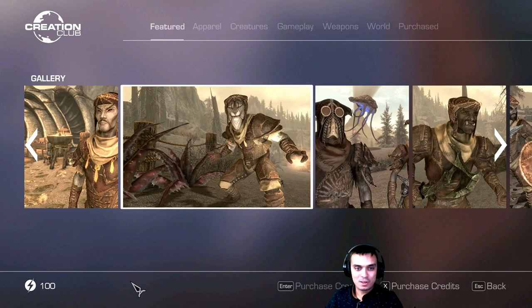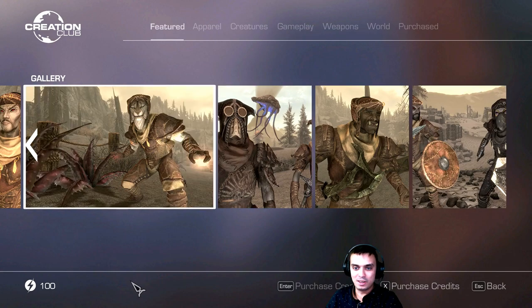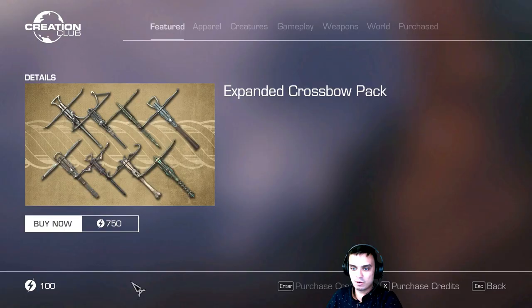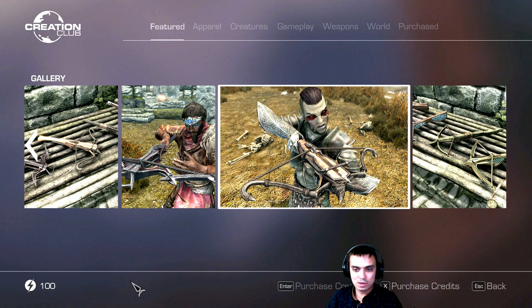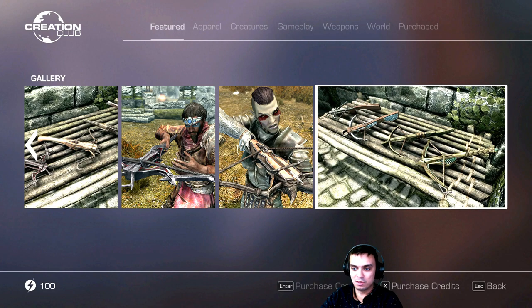Netch leather armor — I can live with that. Then we got the Extended Crow's Bow Pack, which is pretty much a whole variety of different crossbows. I like the elvish one, looks cool.